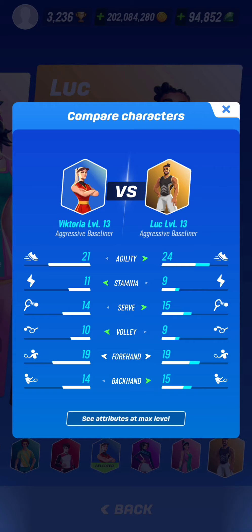Let's take profit of this occasion to compare Victoria a bit to Luke. Luke has 92 agility at 1113 which is outstanding for an aggressive baseliner — that's three more agility points than Victoria if she had the same cards as Luke. A stamina of 42, which is two points fewer than Victoria if she had the same cards at level 13. A serve of 42 which is useless for this style but it's still one more point than Victoria. The volley is useless, but Luke has one fewer volley point than Victoria. He has the same forehand stats as Victoria and finally one more backhand point than Victoria if she had the same cards.